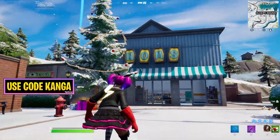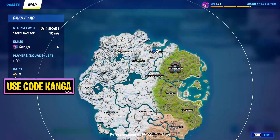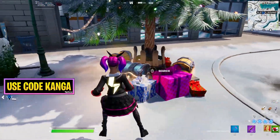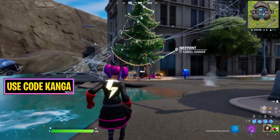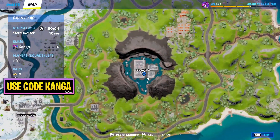Within Sleepy Sound it's going to be outside the Gnom store and also near the reboot van, roughly here on the map — that is where this holiday tree is, as you can see with all the different chests. Also within the Daily Bugle, as you can see here, it's going to be right next to the main building, roughly there on the map.